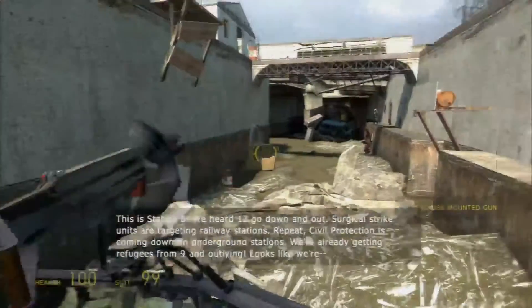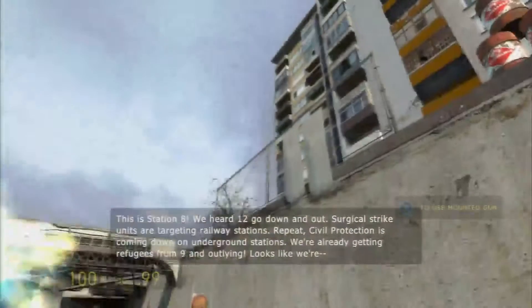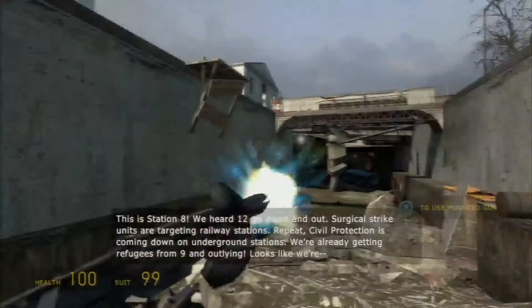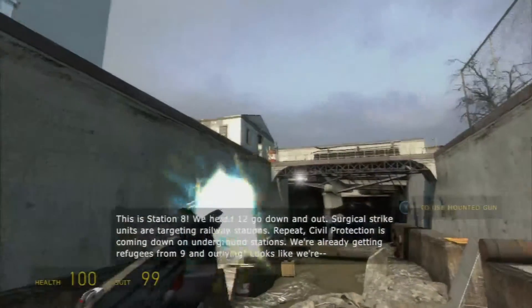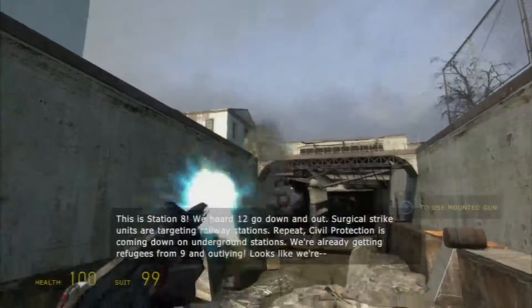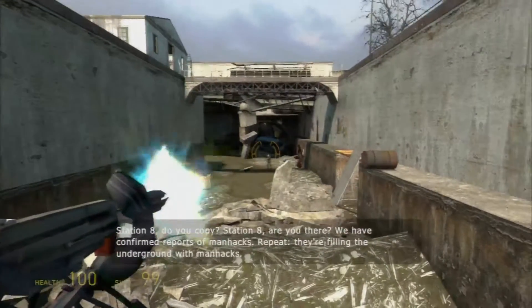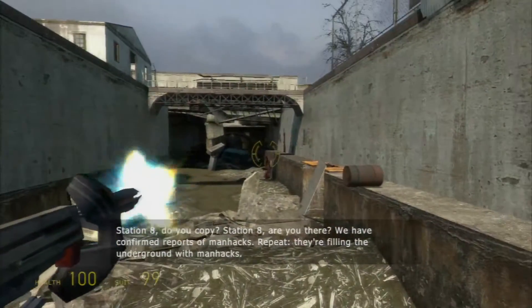For this part you can just basically leave as soon as you get up here — I think all you have to do is blow up that. You can stay here for a little bit and shoot stuff. You get one of these rifles later on, and of course the enemies get tougher, but this is pretty much my favorite gun in the game.